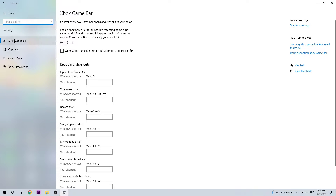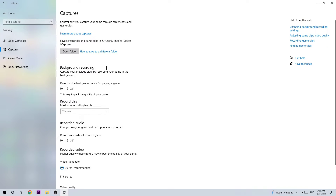Once you finish there, go to Captures. What you want to do here is go to background recording — specifically 'Record in the background while I'm playing a game' — and turn this off, because if you're recording something in the background it will really impact your performance badly. When you want to record something, don't use Windows for that; use a proper program instead.